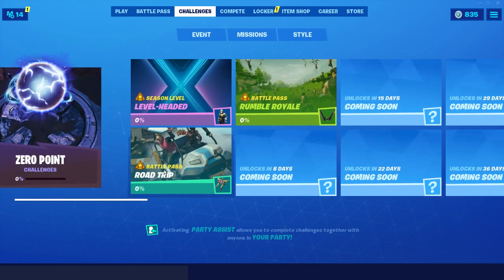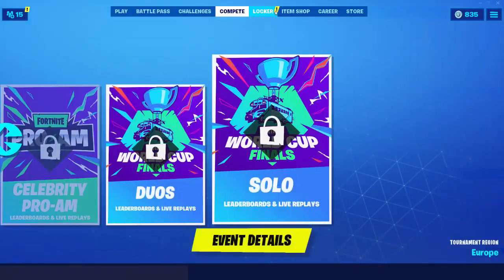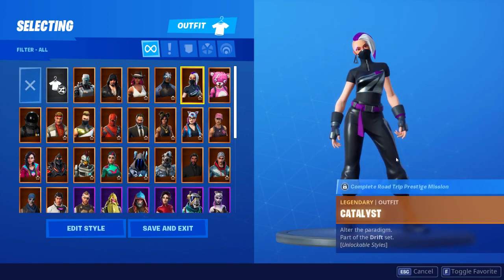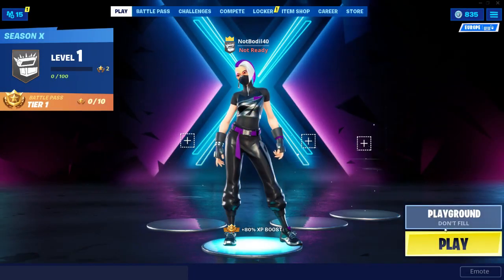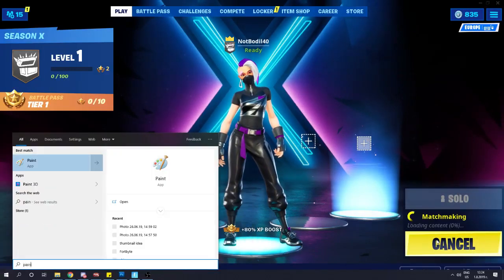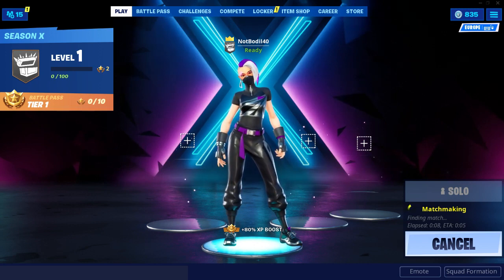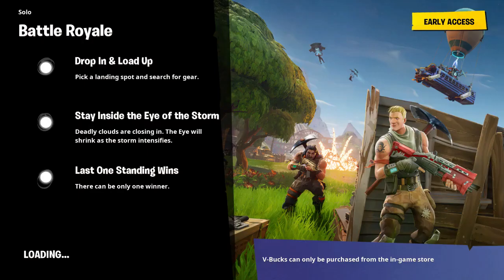Next up, Week One looks amazing — we have Road Trip challenges. We gotta complete one objective to unlock the next. Tasks include: visit drift-painted Durburger Head, a dinosaur, and the stone head structure. We also need to destroy stop signs with the Catalyst outfit. Catalyst is one of the new skins — the female version of the Drift skin — she's a legendary outfit.